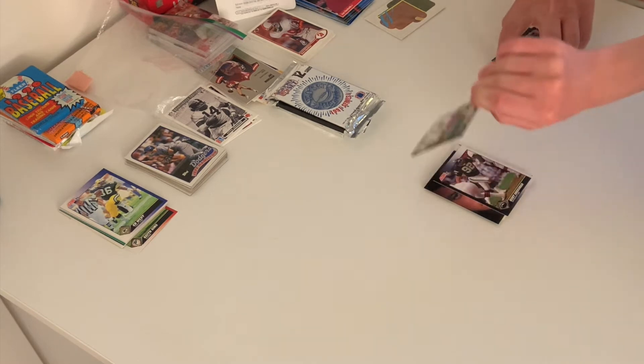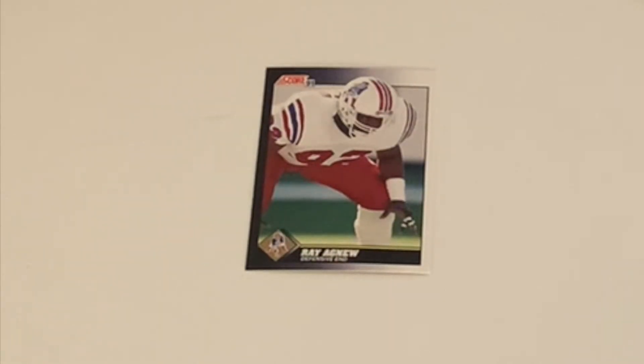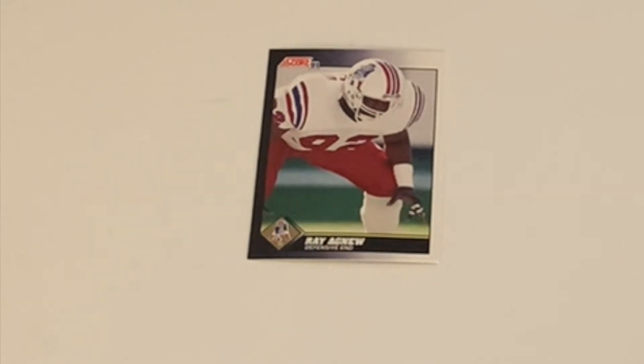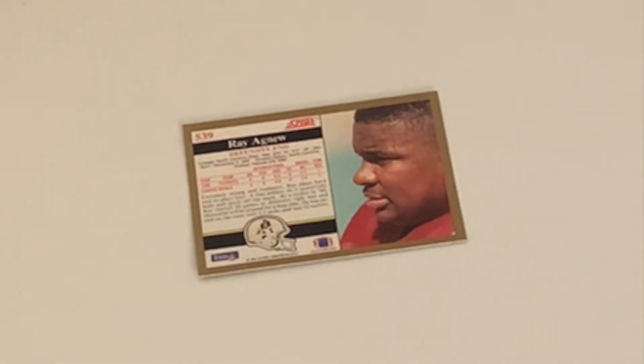Was this the Patriots from when they were terrible? This was the Patriots from when they had the Patriots hiking a ball on their helmet — and that's when the team was terrible. Here we have Ray Agnew, a defensive end for the pre-dynasty Patriots, pre-Tom Brady. This guy was on the Patriots before they were cool. Now let's hope the Patriots are still cool with their new quarterback — they have Cam for one year, let's see what happens.